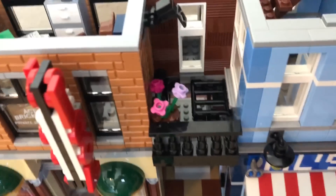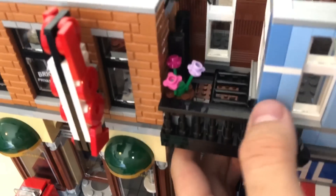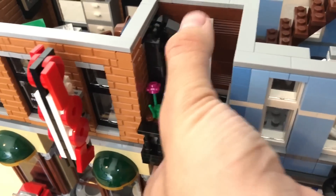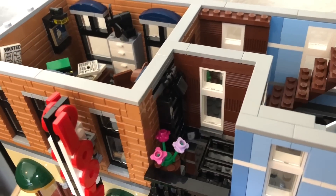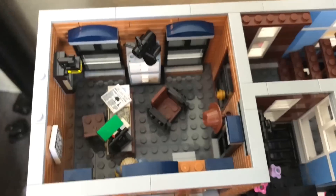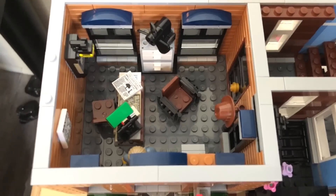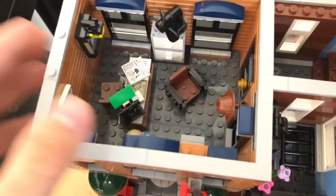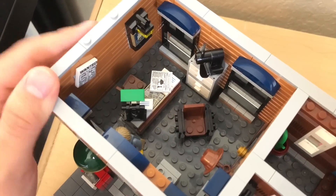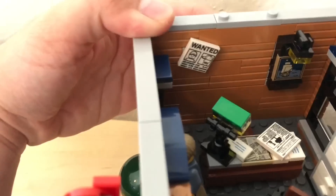There's a ladder here which you can access from the first floor, but you're going to have to have a little bit of a lift. You can make a kind of police arrest that way — hold it, push it just in place right there. Now for the second floor, we have the detective's office itself, which is quite a small build for the name of the set. But you can see they have these newspapers and a nice exclusive wanted poster, which is hilarious.